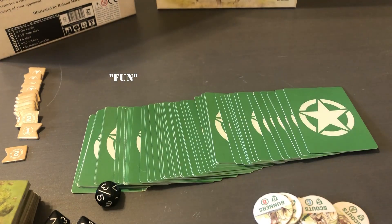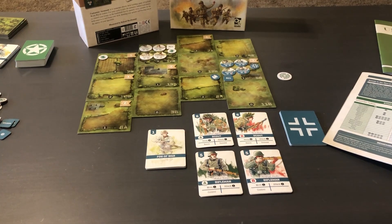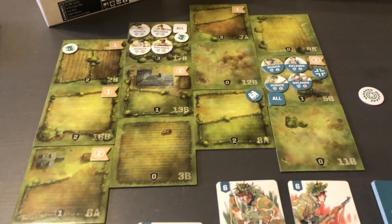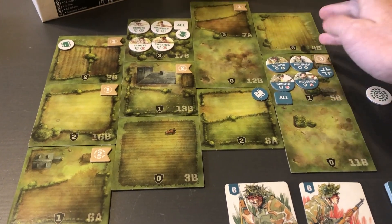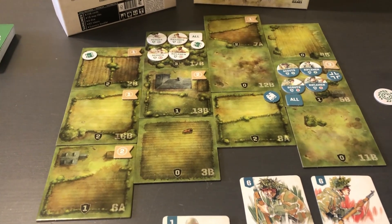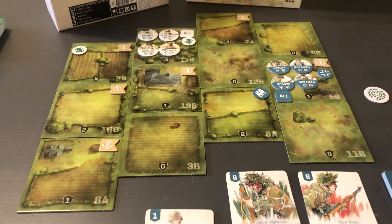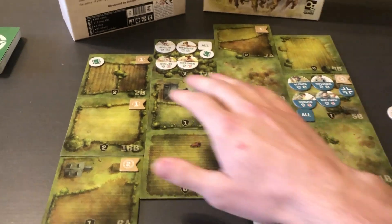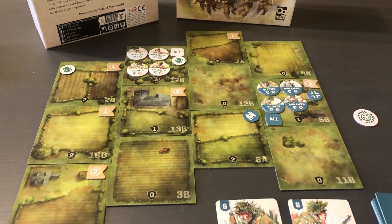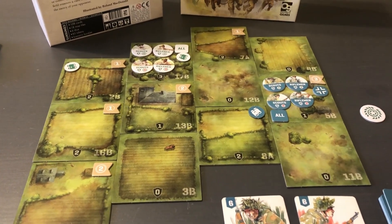Let's set up a sample scenario. Here we have the starting setup of the first scenario from the German perspective. This scenario only handles your A squad scouts and rifles, and B squad scouts and rifles — no C squad, no machine gunners, no mortars, no snipers. They ramp you up throughout scenarios, adding one or two new mechanics at a time to make learning as easy as possible. In this setup the victory points are mostly on the left side, and the Germans start with three victory points already controlled. The objective is first to five victory points.